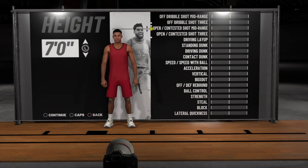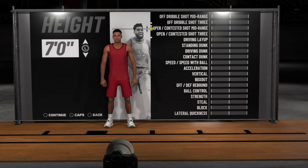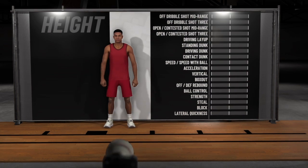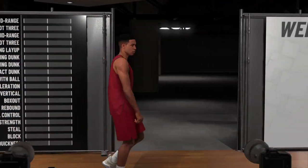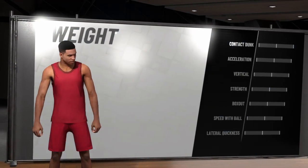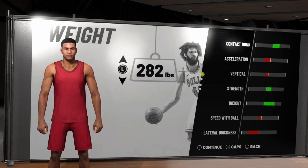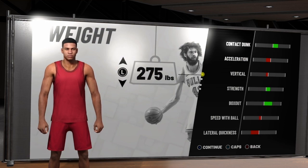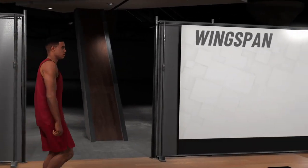For my height I just kept it at default — seven foot — because anything over seven foot you cannot get all the contact dunks. Last year I had a seven-foot-one and had all the contact dunks, but this year seven-foot-one doesn't get them. So I'm going back to 2K17 with my seven foot. For the weight I went with 275 — basically I recreated my 2K17 build. I went with 275 because I didn't want to be too sluggish or too slow.